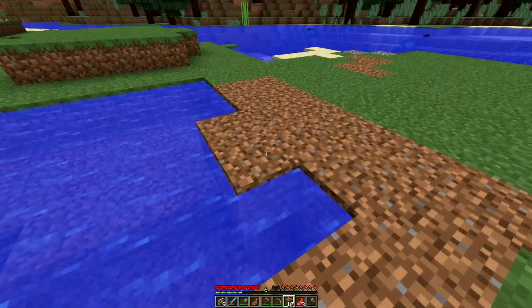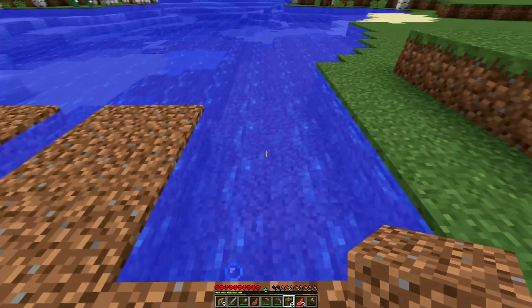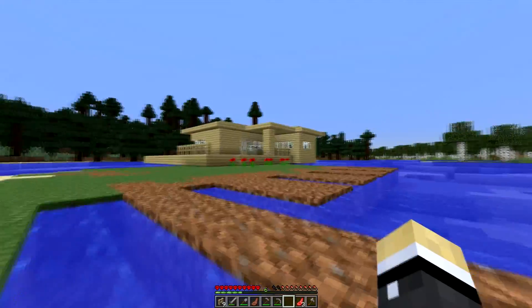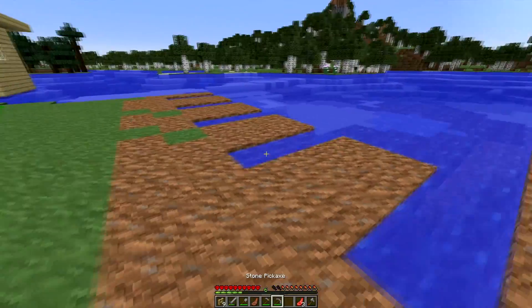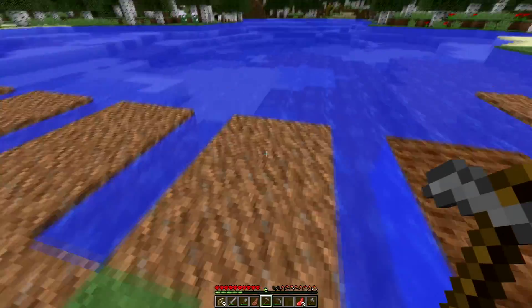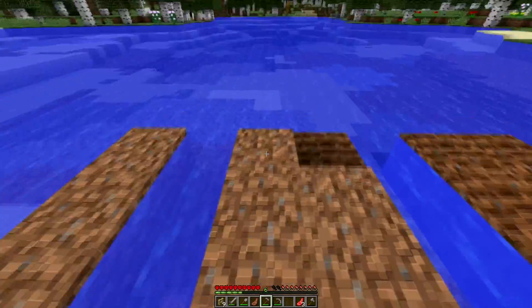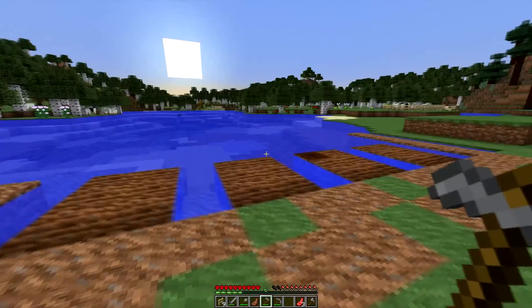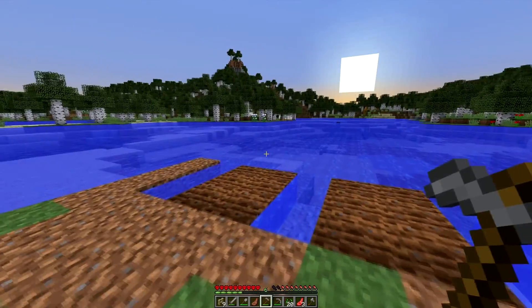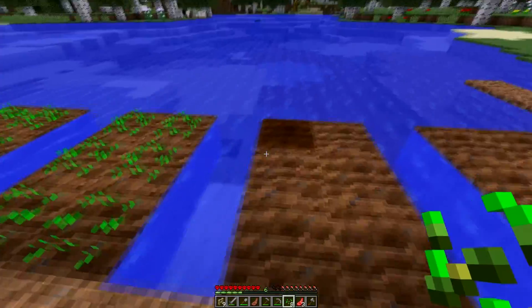We'll go two again, and then our path going around like so. Basically all these ones with the twos in the middle — the groups of two, kind of like how the villagers do it. If you've been to a village they have sets of two like so. This is how our farm's going to go, and we can make this go pretty far up. But we don't have enough seeds to continue all that just yet. We have enough wheat though, which is good.